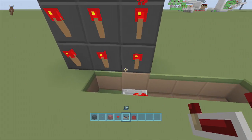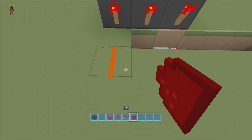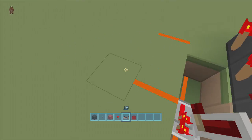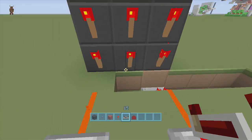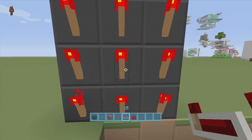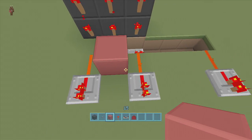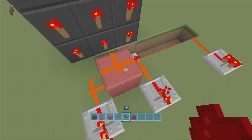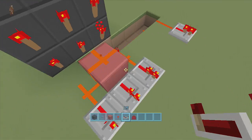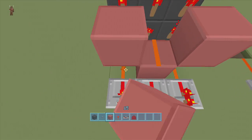For the bottom right and bottom left torches, put dust in front of both of them and put repeaters coming out of that dust. For the middle torch, put a block on the sides in the middle of both the dust pieces, put dust on top, then a repeater coming out of that dust. Since these three are now connecting together, put a block up on both sides to isolate them.